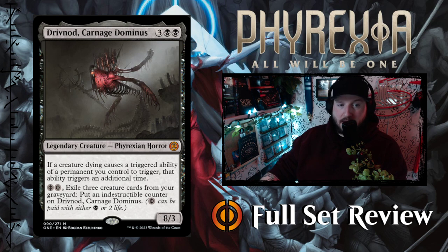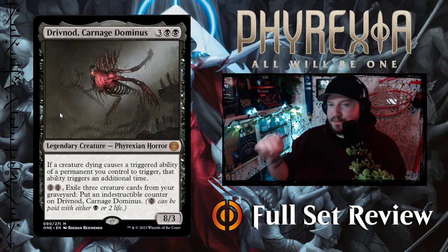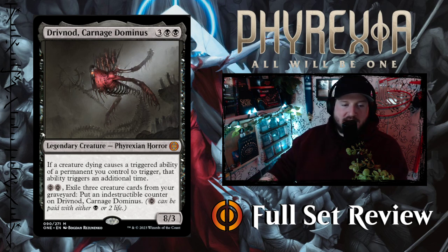Then we've got the Black Dominus — Drivnod, Carnage Dominus. Three black black for an 8/3 Phyrexian Horror. If a creature dying causes a triggered ability of a permanent you control to trigger, that ability triggers an additional time. This has my brother written all over it. It also has an ability for two black Phyrexian mana: exile three creature cards from your graveyard and put an Indestructible counter on Drivnod. That's pretty awesome — that might be the most powerful of the Dominus so far.